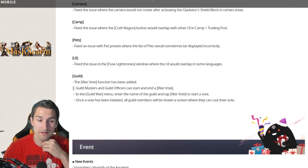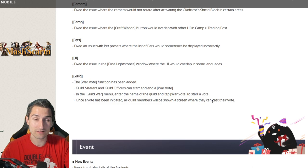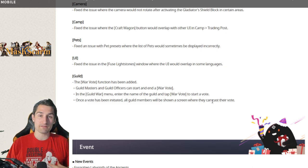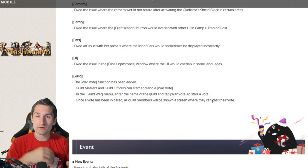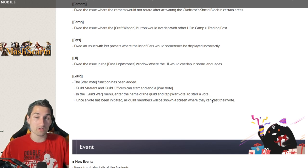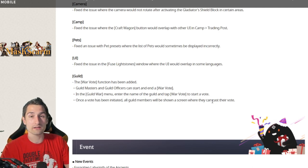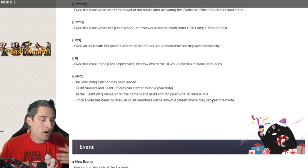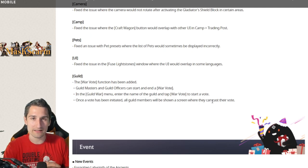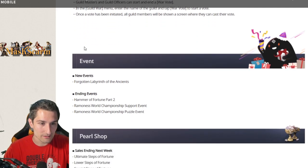Guild update: the war vote function has been added. Guild masters and officers can start and end a war vote. In the guild war menu, enter the name of the guild and tap war vote to start a vote — all guild members will see a screen where they can cast their vote. This is really, really cool. Previously I've tried to do these votes in Discord manually, but now we can actually poll guild members who are logged in. For guilds without a big Discord community, this is a great in-game mechanic to get feedback and avoid the friction and tension caused by masters declaring war when members don't want to.